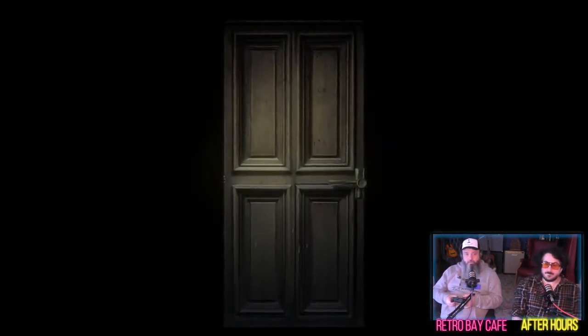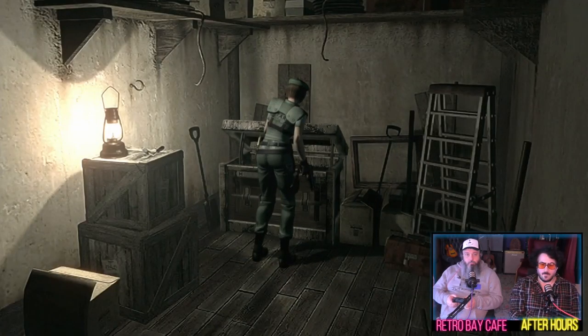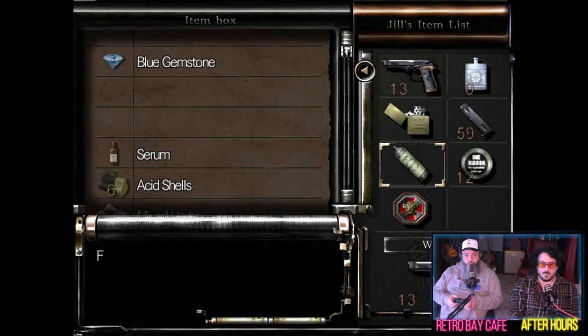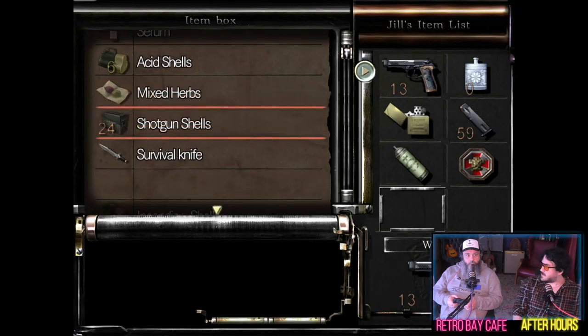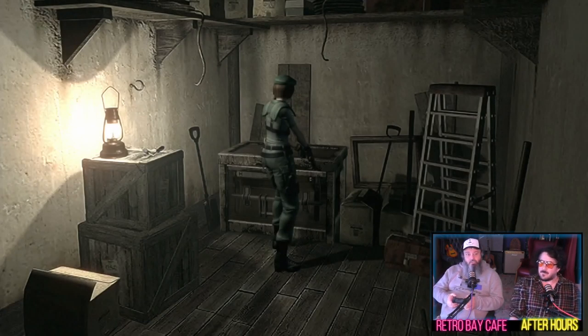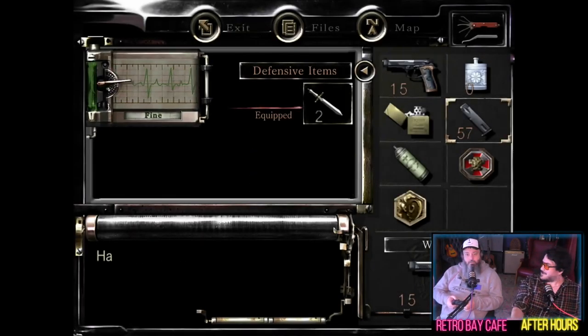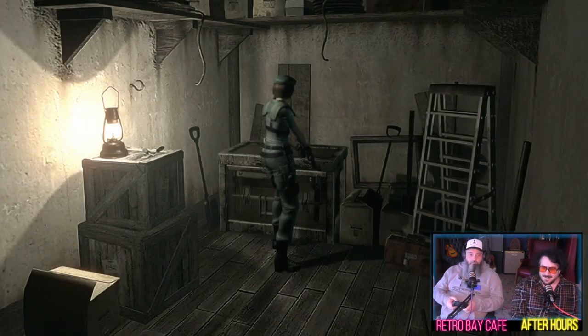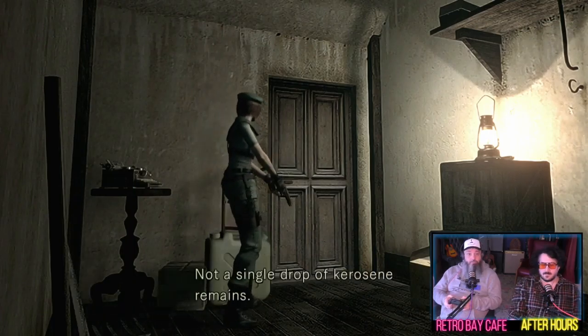Right, so we're going to the save room only to go to the inventory box and get the emblem, and dump off the ink ribbons. A lot of people are a fan of the save music, I've seen online. I can see why - it's very relaxing. Yeah, I find it jarring actually - every time it comes in, it comes out of nowhere. And then you go, oh actually no, this is good. Yeah, because there isn't music anywhere else apart from when you play the piano.